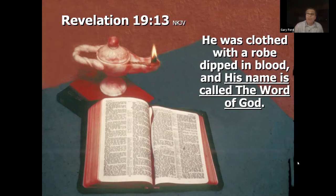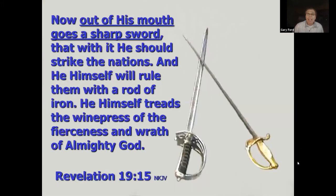Revelation 19 says out of his mouth goes a sharp sword with which he should strike the nations, and he treads the wine press of the fierceness and wrath of Almighty God. The speaker visited the burial sites in Jerusalem — both the Church of the Holy Sepulcher and the Garden Tomb — and found that the Garden Tomb more closely matched his mental picture of Jesus' burial place.